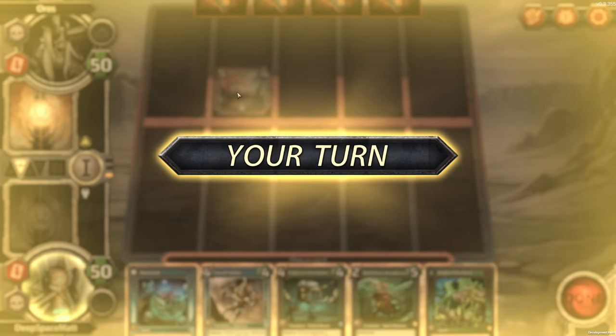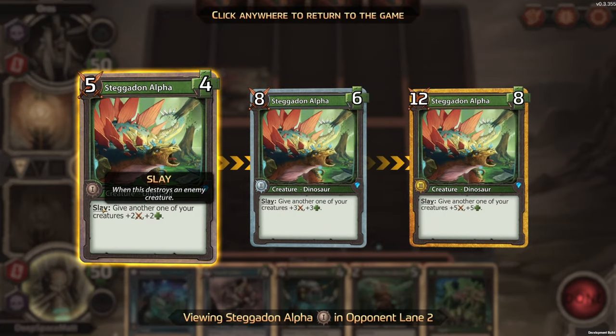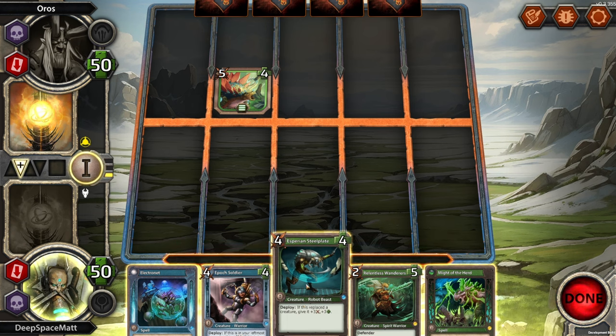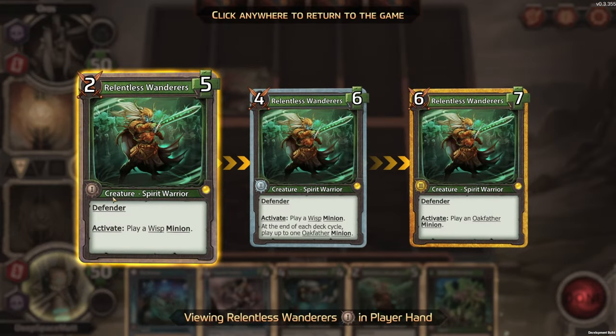They're going first. They play a Stegadon Alpha — give another one of your creatures plus two, plus two. It has Slay: when it destroys an enemy creature. So we want to be opposing. A Defender — what is Defender? It is always in the back row. On Deploy: if this is in your leftmost lane, give it plus three; if it is in the rightmost lane, give it plus three.